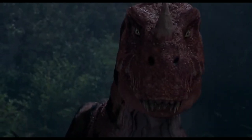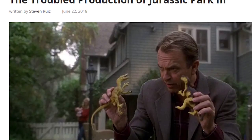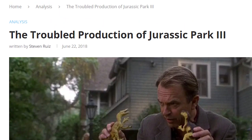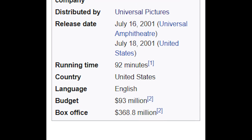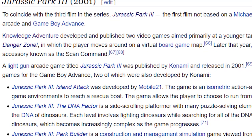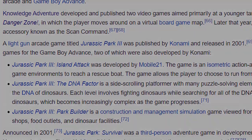And how was it? Well, after a number of production problems leading up to its release, let's just say reception was mixed. The movie was not the hit Universal hoped it would be, only garnering $368 million at the box office against its $93 million budget. Not a failure by any means, but a disappointment in both critical, audience, and box office reception. As with the previous two films, Jurassic Park 3 received its fair share of tie-in games. Can these games make up for the failings of the film they're based on? Let's find out.